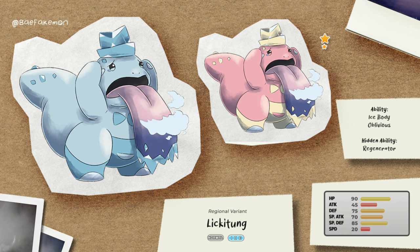Regional Lickitung is finished. It's a Normal/Ice type — a brand new type combination. To make sense with the lore, I chose Ice Body, Oblivious, and Regenerator as its abilities. The stats are basically the same, and the shiny form has colors similar to the Kanto Lickilicky.